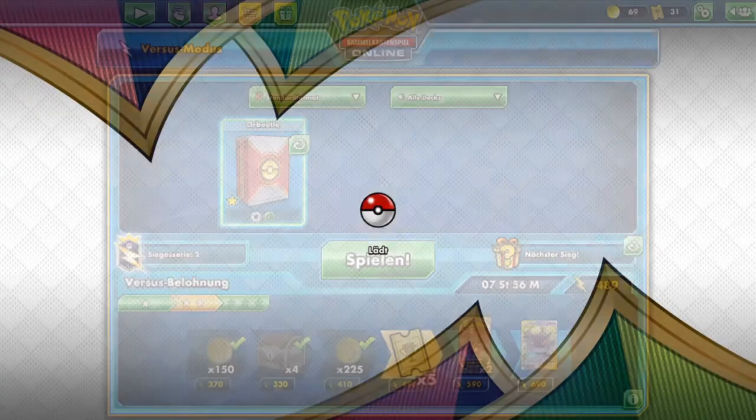Now let's get our VMAX. Use the ability, attach energy — finally we got an energy so we can start attacking next turn if we like. We can also use Orbital's ability to knock out the Mad Party Pokémon since they have lower HP. We didn't get any more Orbitals or Quick Balls, so we just hide behind Lillie's Poké Doll and try to get one more Orbital VMAX out.